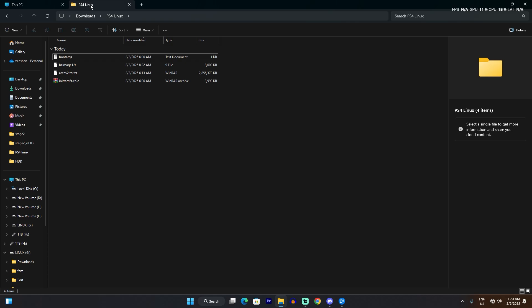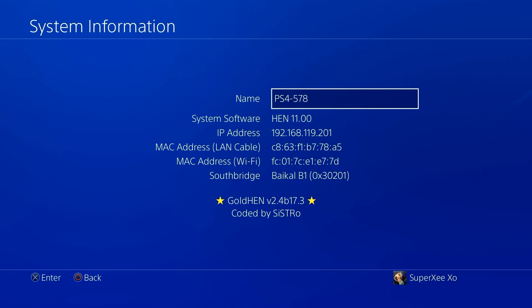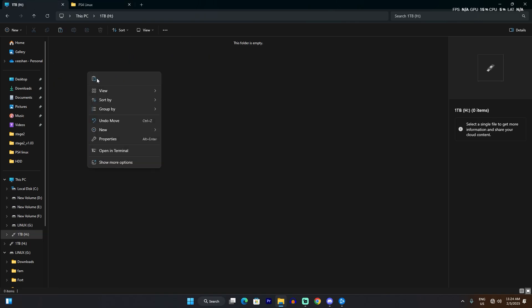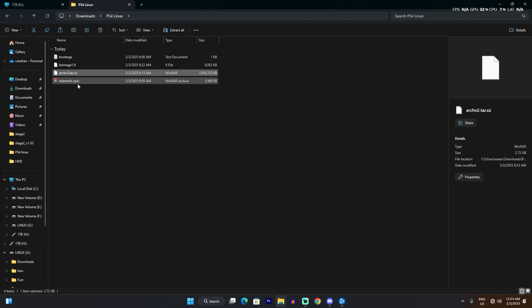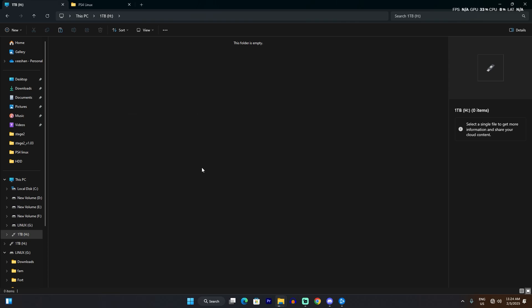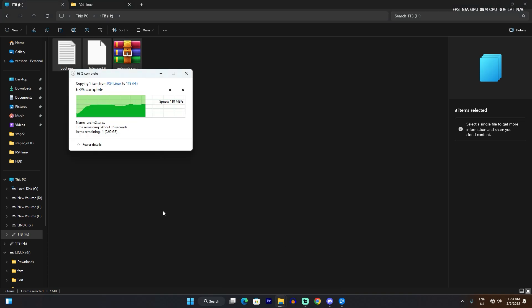Once that's done, you need to copy some files — these are the OS files you'll be installing. Every PS4 has a south bridge version. Mine is 'Baikal B1'. If you have a jailbroken PS4, go to system settings and it will show your south bridge version. You need to download files according to your south bridge version — all links will be in the description. Copy all files to the root of your USB hard drive or pen drive.